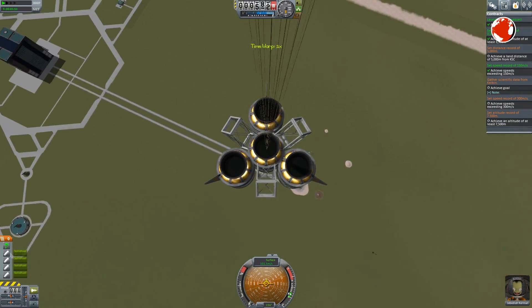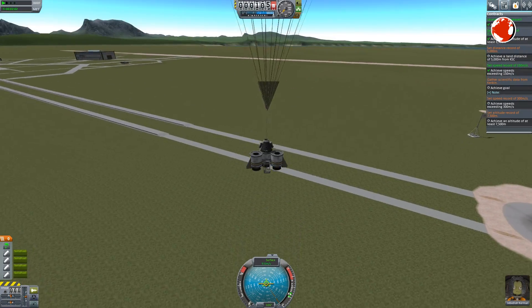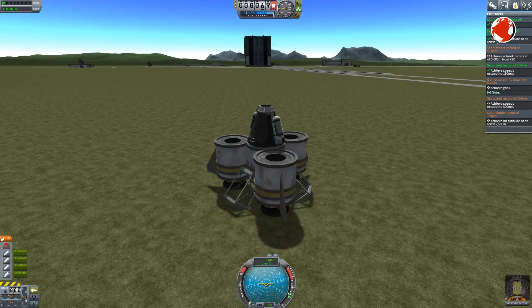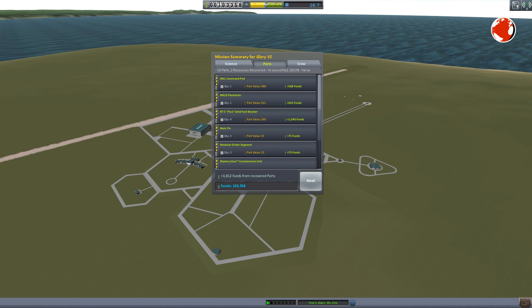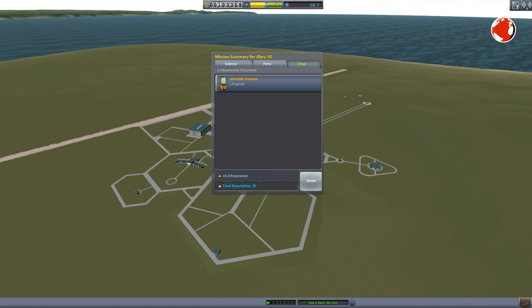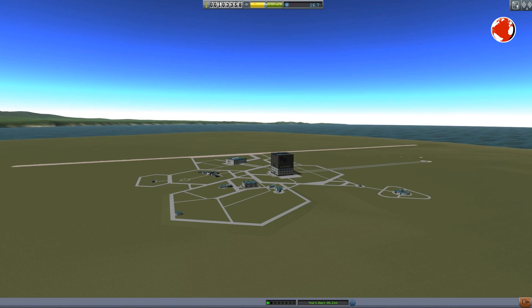This is because the atmospheric drag increases exponentially with the velocity. If I double the speed for example, I increase the drag by a factor of 4 instead of just doubling it as well. That was a pretty hard landing, but nothing broke. I am now again able to refund most of my cost — I basically just paid the fuel. Thanks to the fulfilled contracts and science I made, I am able to unlock and buy some new parts. This however is part of the next episode and I hope to see you there. Auf Wiedersehen and thank you for watching.